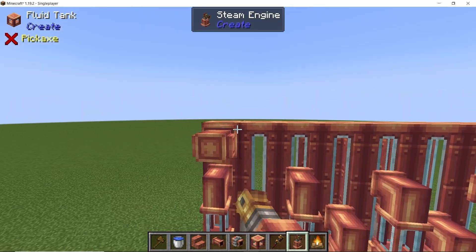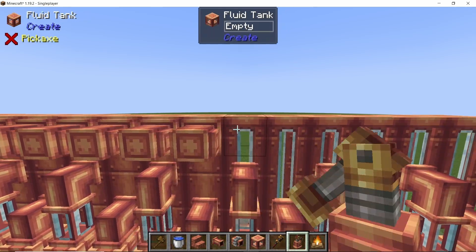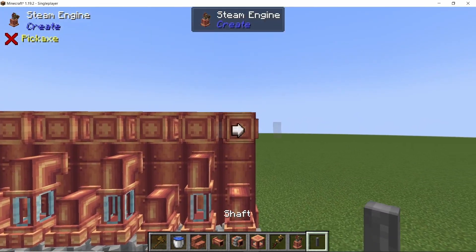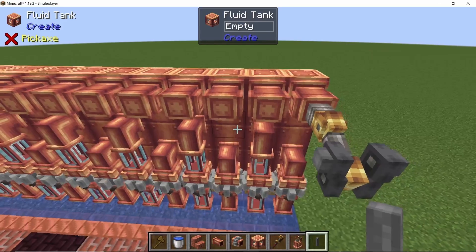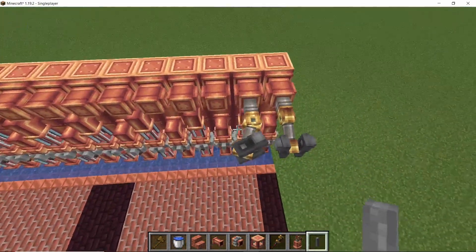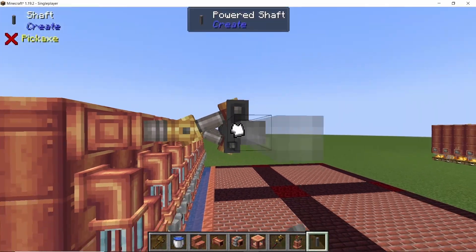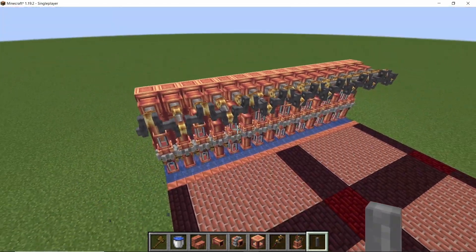To convert these tanks into steam engines, just right-click on the very top block with the steam engine. To get the power out, click with a shaft, but remember that the shaft should be placed in a horizontal orientation — not vertical — because with vertical orientation you won't be able to connect them. Place shafts in horizontal orientation and they will all connect.